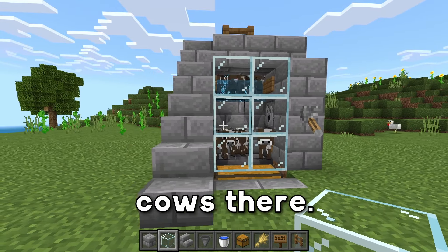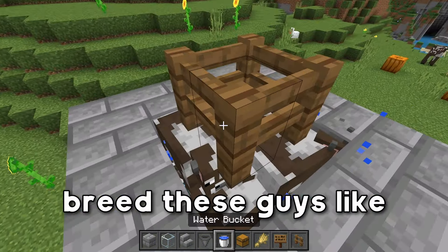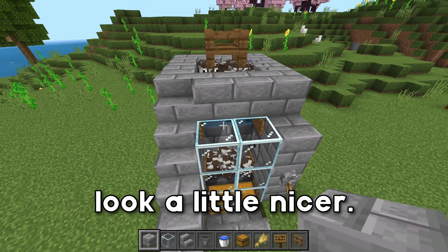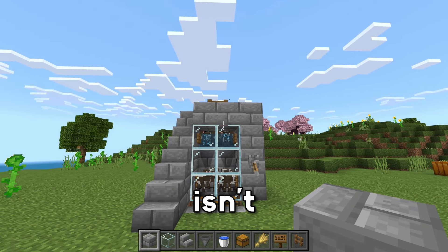There were about four cows there, so that is pretty good. You can continue to breed these guys like every two minutes, so the rates for this thing are really incredible. And one more thing just to make the farm look a little nicer — go ahead and place three blocks right here just to make it so the glass isn't exposed to the air.